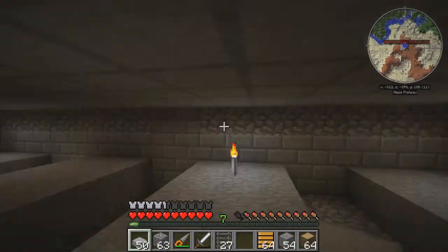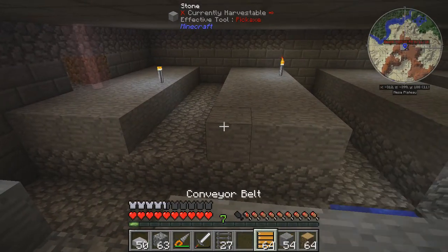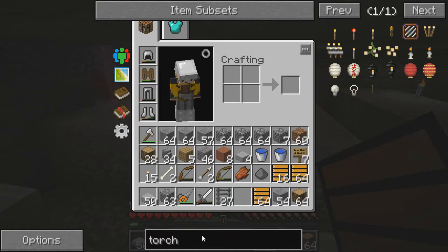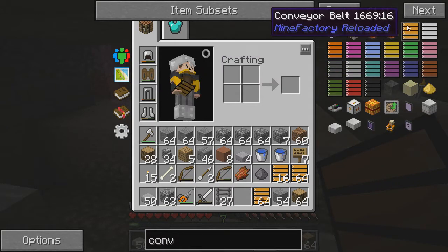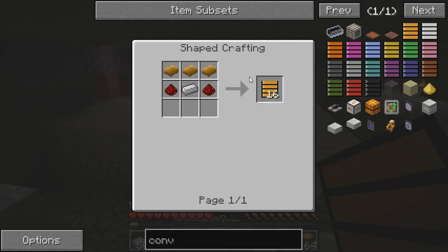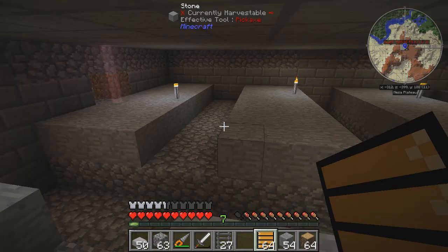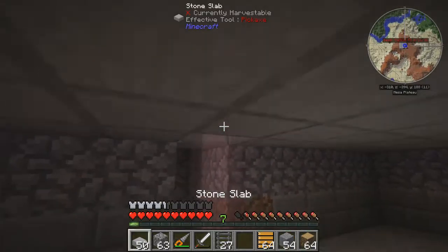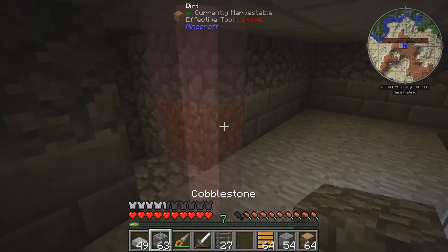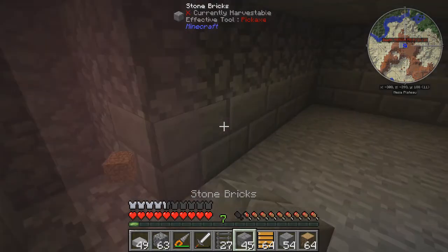Okay, so I finished off the roof, and I've actually made a decision — I'm going to do things a little differently than I intended. I'm going to use conveyor belts. Conveyor belts are super useful, and I didn't realize they were in there until I was doing some research. This is how they're made — it's a really simple recipe and you get a ton of them for how much it costs. So I went a little overboard. Unfortunately when I came back, the place was full of mobs — which I guess is kind of the point, right? Things are working the way they should.